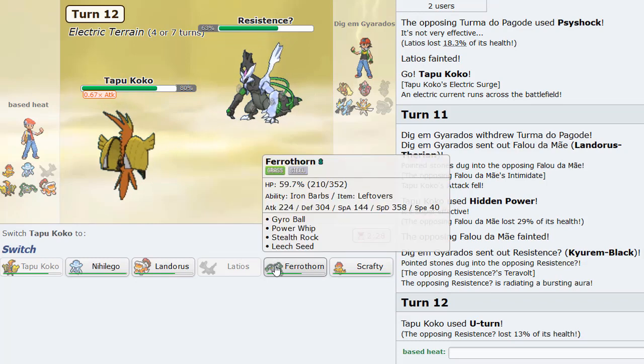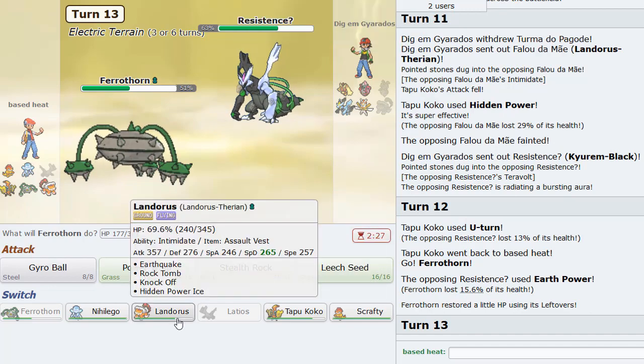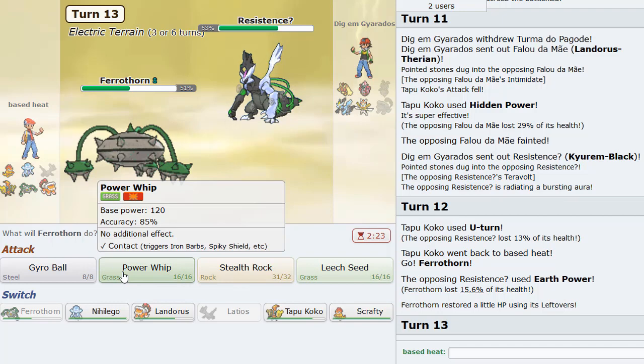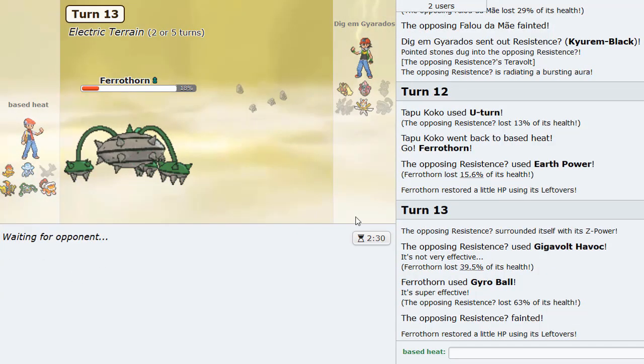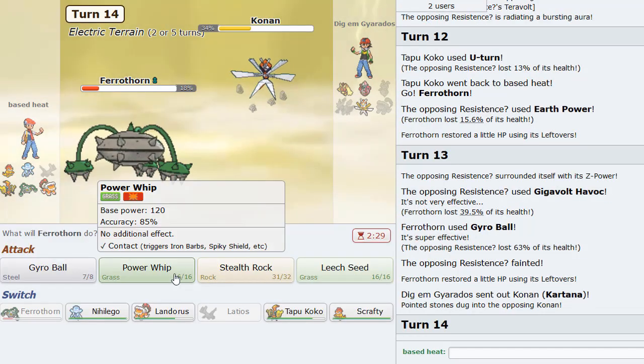So let's just go ahead and U-turn out here into Ferrothorn, I guess. He just Earth Powers here and he'll go for the Z move. That's fine. I don't really mind. Oh wait, wait - that's the wrong Z move. Wait a second. Geomancy Havoc! I thought you meant Tectonic Rage. Not bad - I'll take it for sure. Whatever he locks himself into is whatever he locks himself into. It's going to be Knock Off.